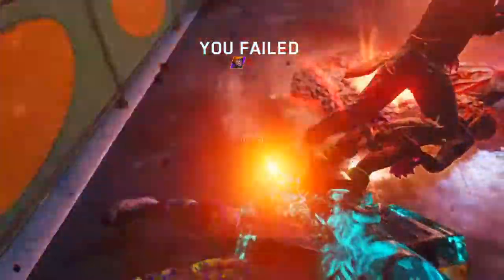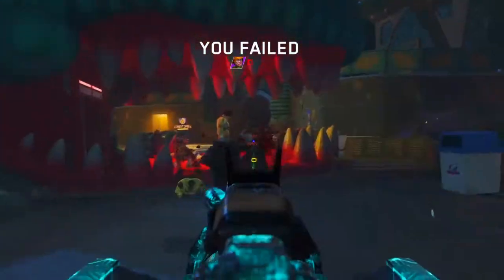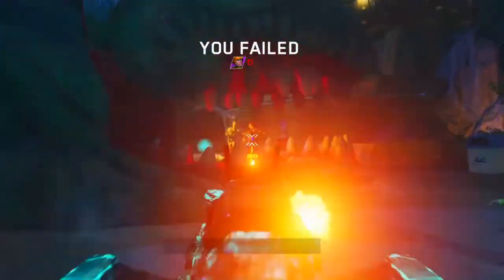In simpler words, every time you go down you get a free max ammo. For this example I'll be using the VPR. As you'll see in the gameplay, every time I ran out of ammo or just wanted more ammo, I just went down. Here I'm wasting all my ammo — I want to get completely out of ammo so I can down myself and replenish every single bullet I've lost.